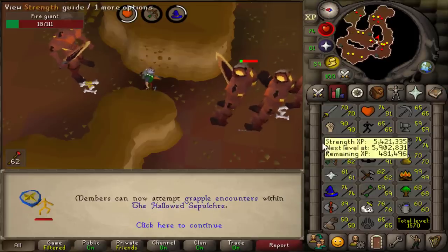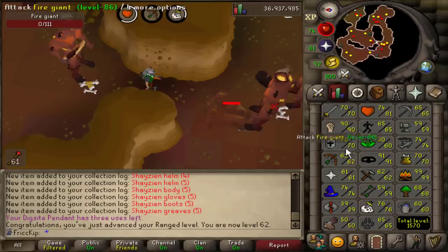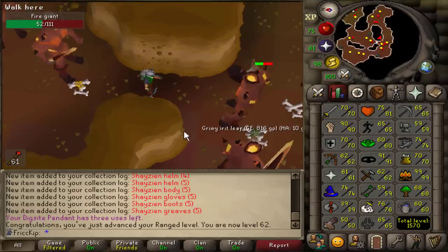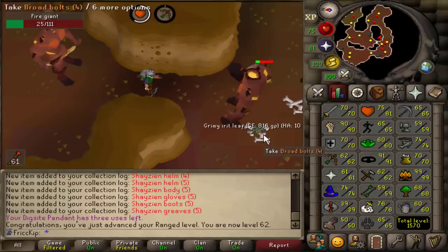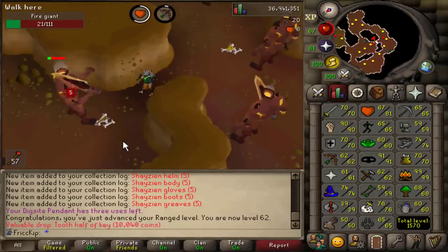That's 62 range already. It's nice going to train range now, because when we were doing strength at level 90 it's so long between levels, but now it's been like an hour or just over an hour since the last range level. These levels are going by faster, but the downside is that training Slayer with range - at least with a rune crossbow - is a lot slower than using melee. But we got to train range somehow, and the XP per hour doing Slayer is about the same as AFKing at Sandcrabs, so I may as well get Slayer XP. It'd be really nice to get 70 range so we could equip Black Dhide.